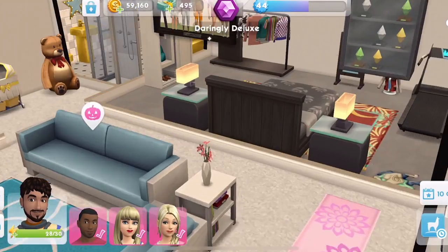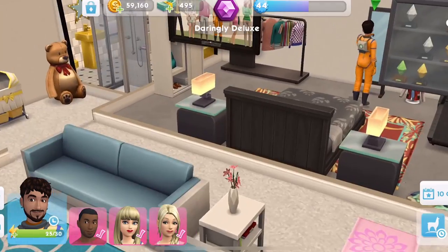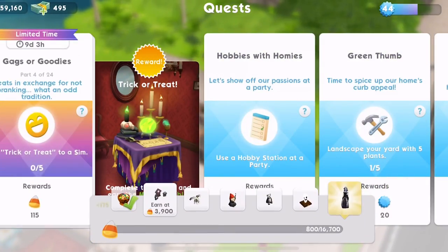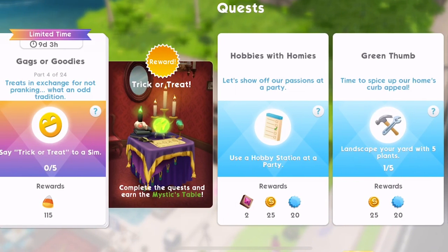What are we needed to go and do? We need to go to a mirror — visualise your costume. Here we go — that is quest part completed! Let's collect those rewards. 'Gags or goodies' — part four: 'Treats in exchange for not pranking. What's an odd tradition? Say trick or treat to a sim.'